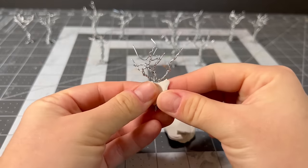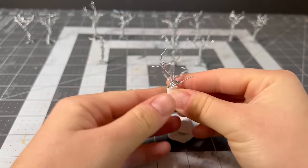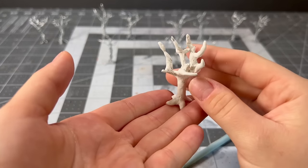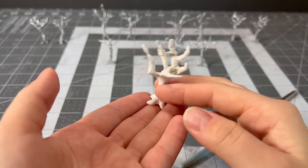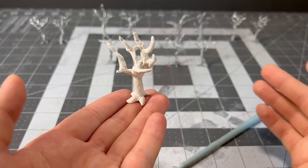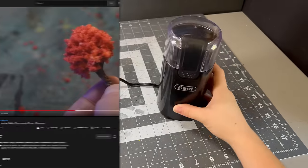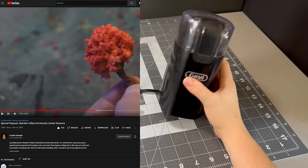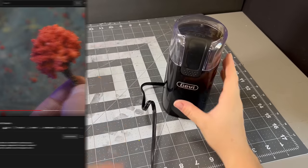Obviously trees don't usually look like a bunch of wires, so I'll be using some polymer clay to hide them. Once I cover the roots, branches, and trunk, I stick them in the oven and prepare the foliage. I learned about this specific trick — though I altered it slightly — from N-Scale Dystopia, so go check them out if you like dystopian miniature dioramas. To make the foliage, we're going to need some cellulose sponges from the dollar store, acrylic paint, and a coffee grinder or scissors.